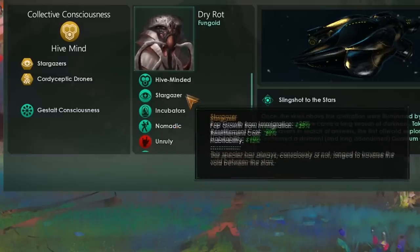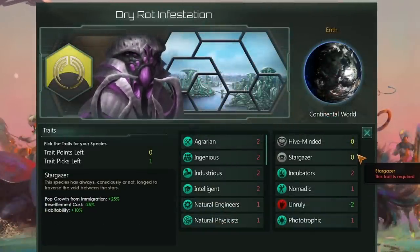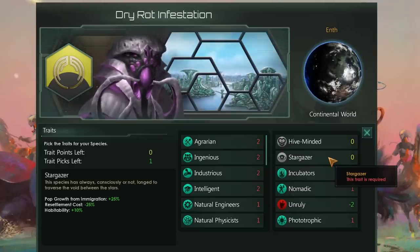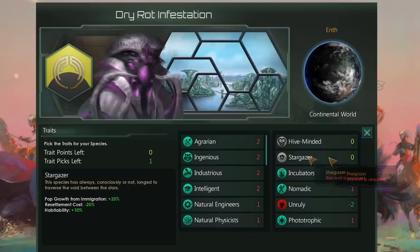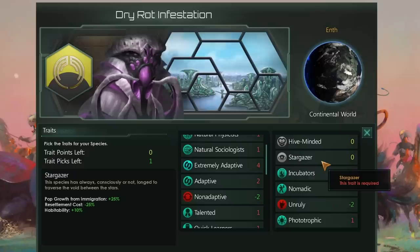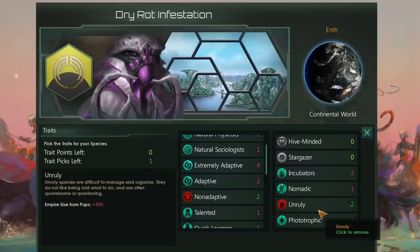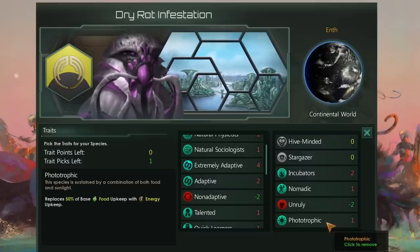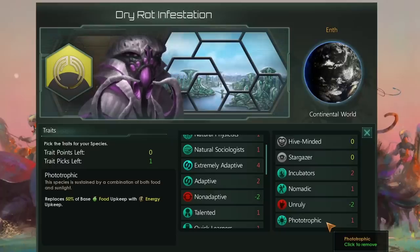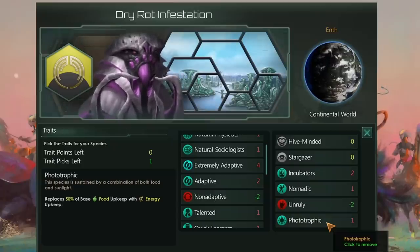The Stargazer trait is free — let me say that again, it costs zero points because we've taken that civic. It grants plus 25% pop growth from immigration, minus 25% resettlement cost, and a whopping plus 10% habitability. This is the equivalent of taking Nomadic for one point and Adaptive for two more points, and even then that three-point combination is still slightly worse than the zero-point Stargazer trait. Finally, take Unruly because empire size from pops doesn't matter, and Phototrophic to reduce food usage and replace food upkeep with energy upkeep, helping get our empire going faster.